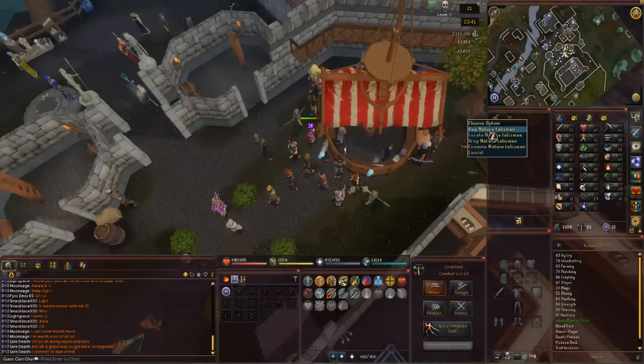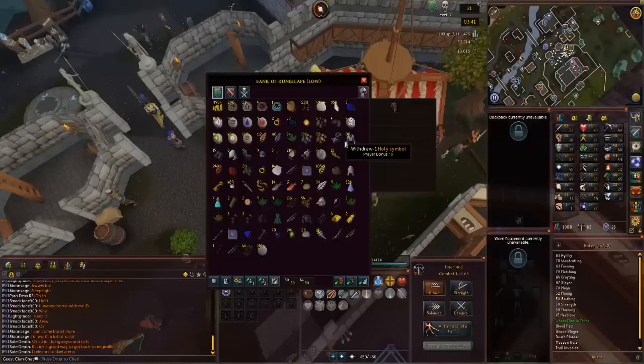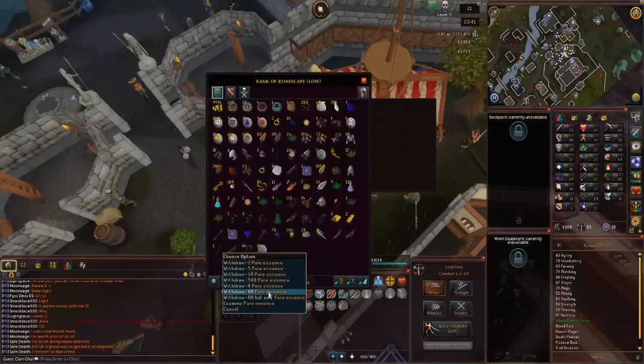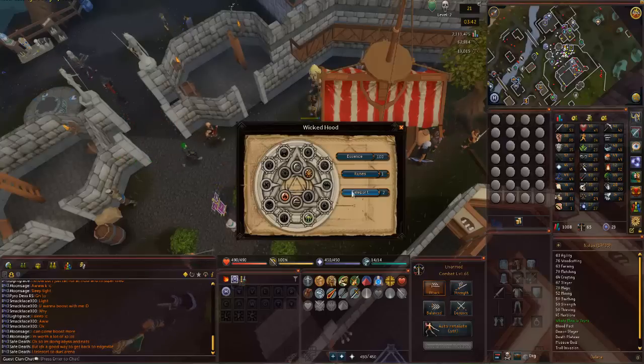So I finally got around to buying a nature talisman, so let's put this in the hood — delicious. Nice, so now we can do our daily runs with this essence that I got from that easy clue. So we can teleport to the nature altar now for some free nature runes every day.